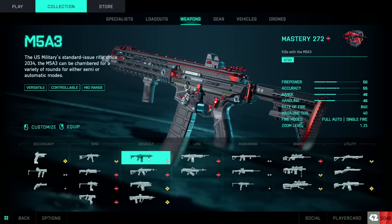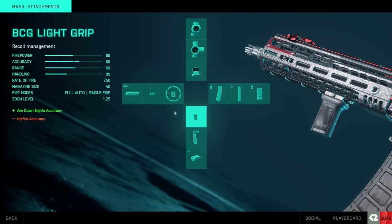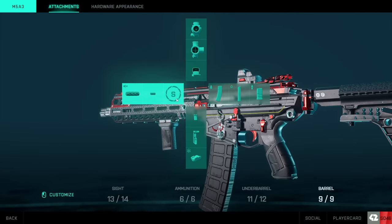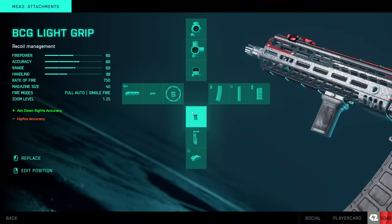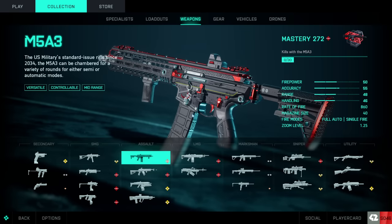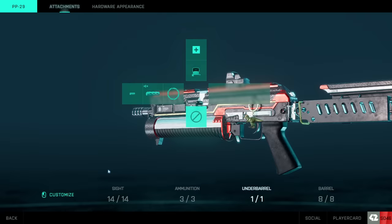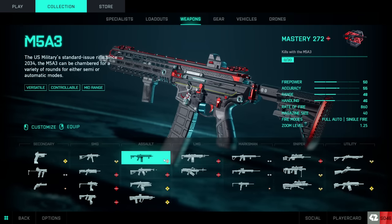Even on the M5, you can slap on the BCG light grip and keep the short barrel. You basically have an AEK from Battlefield 4 — shoots around 860 rounds a minute and you're just more accurate all the time; it just becomes a laser beam. They might end up changing some of this stuff, but as it stands right now, there's really no reason not to use these attachment setups.